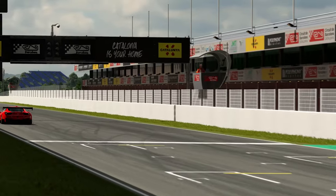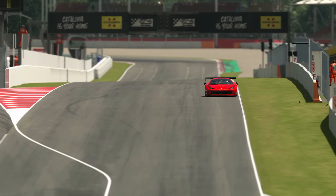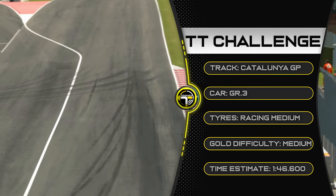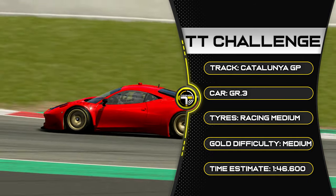Hello everyone and welcome to another time trial video here in Gran Turismo. We're at Catalunya, the GP circuit, so we do have the horrible chicane and we're in a Ferrari 458. But you don't have to use that Ferrari — it's any group three car of your choice.